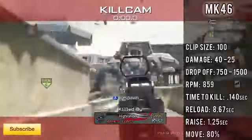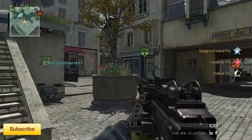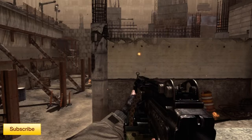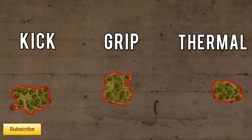That is the gameplay — I go on a 20-kill streak with this gun, and I want you guys to take note of this because it's very important. A lot of people ask what the best attachment is on a light machine gun. You have kick, grip, and thermal as the bullet spread options, and you'll notice that grip is actually way better than kick. So if you ever have a light machine gun, do not put on kick — instead put on two attachments with grip and then red dot or something else, because grip reduces the horizontal spread and keeps it really compact.